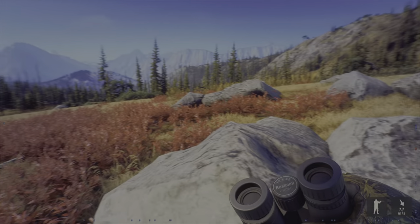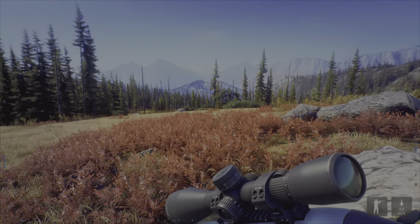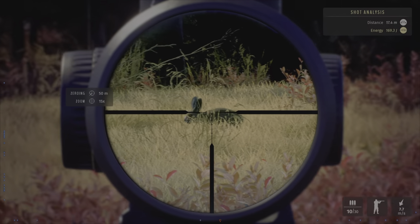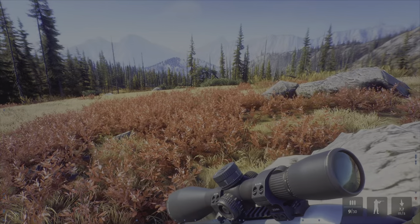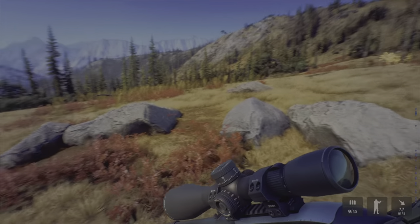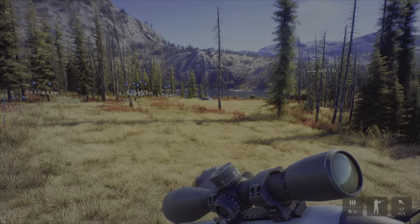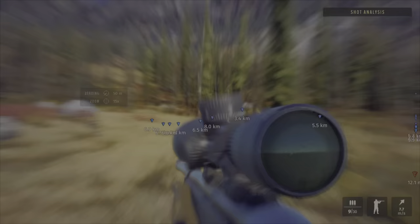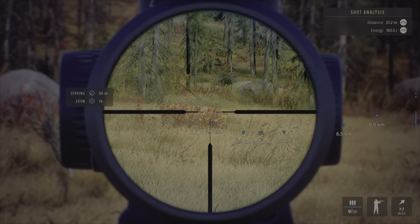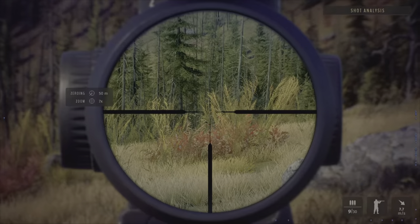There's a rabbit right there. Jump on this rock and you have a lot of visibility around — much easier to hunt rabbits here. Make sure you don't have the weapon completely zoomed so you get better, more visual on the surroundings, and just check for rabbits.